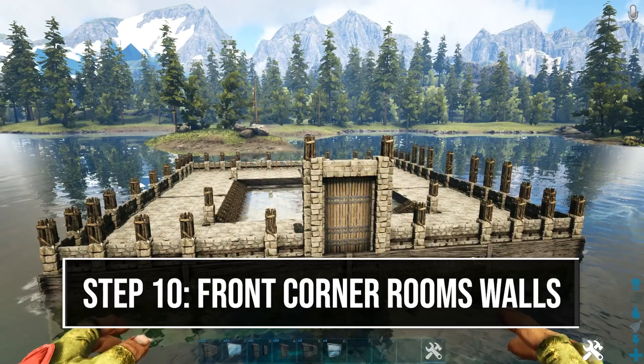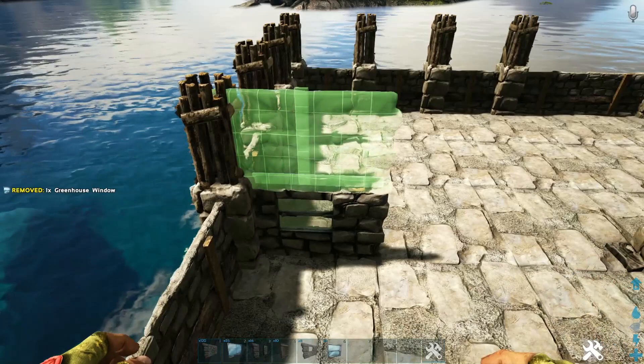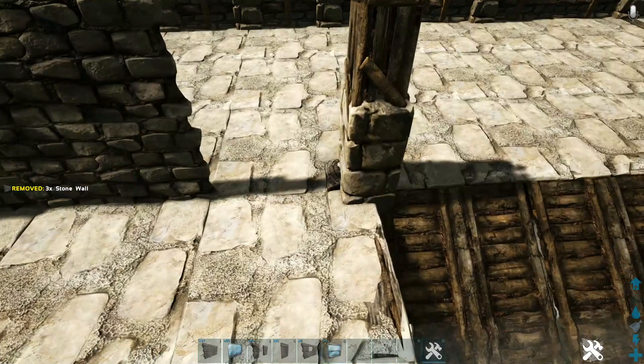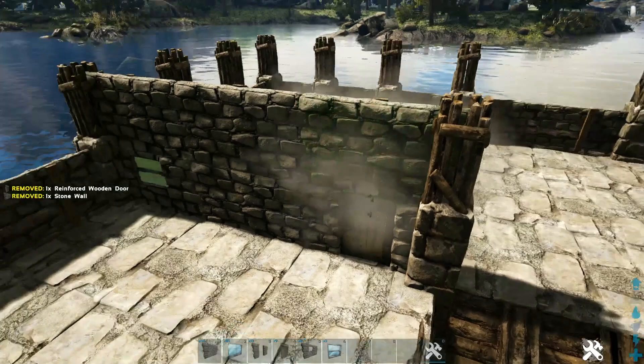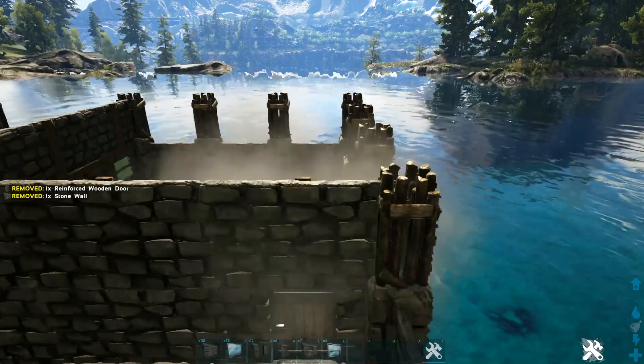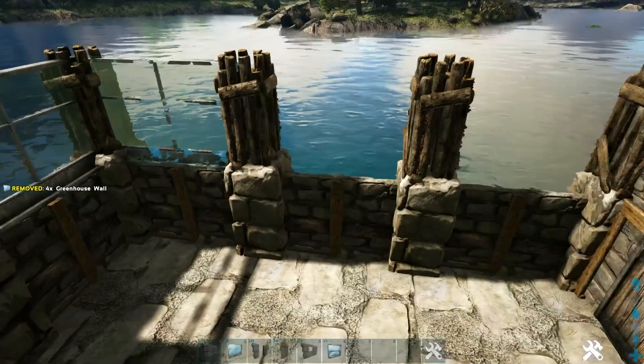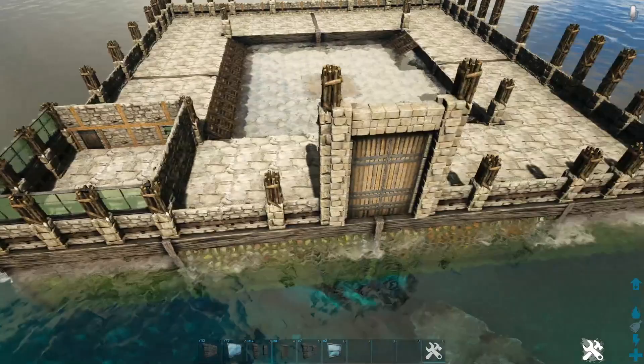Now add walls to the front two corner rooms. On the left side, on the ceiling closest to the front, place a stone window frame with a greenhouse window and a stone wall on top. The next spot gets two stone walls. The next spot gets a stone door frame with a reinforced door and another stone wall. Coming around the other side, start with a stone window frame, greenhouse window and stone wall, then two more stone walls, then a stone door frame, reinforced door and stone wall. On the second level walls, place greenhouse walls on each one. Then duplicate this for the other front corner.